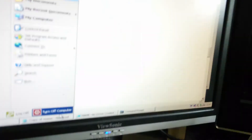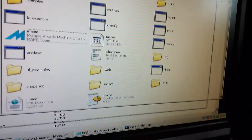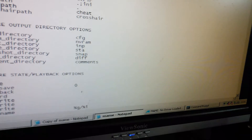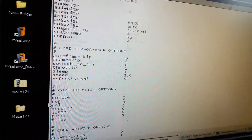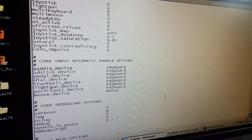Sorry, I went into MAME by mistake. Right, so you want to open the MAME config file, then scroll down until you get to...